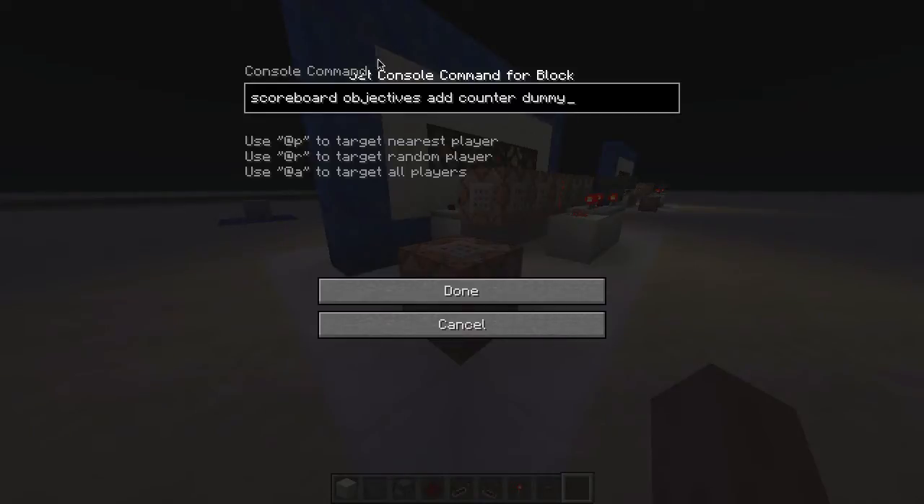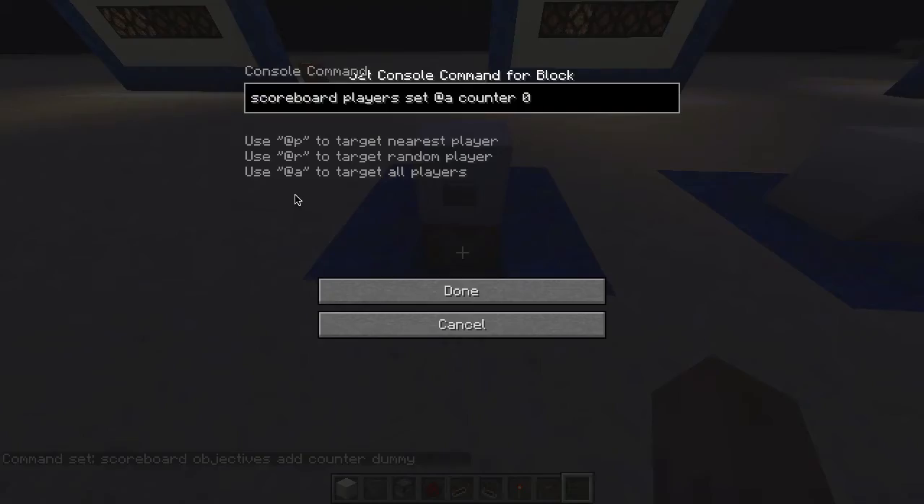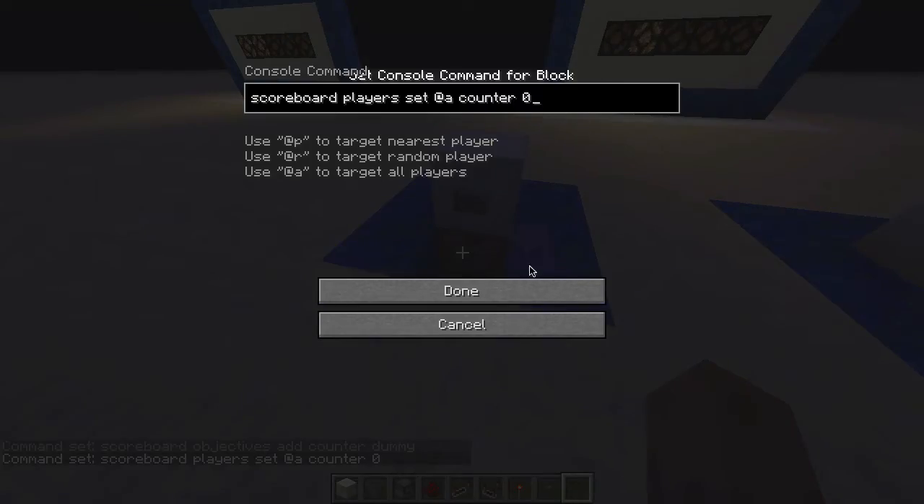I don't want to get too far into the scoreboard stuff because this is a topic that could have many videos in itself. But basically we're using the brand new scoreboard command in Minecraft 1.5 to create an objective called counter of the type dummy. Dummy just means that it's not something that Minecraft already keeps track of, like kills and deaths. For our purposes, it's basically just a variable. You can use this for any value — if you wanted a counter that started at 10 and counted down to 0, you would reset it to 10.